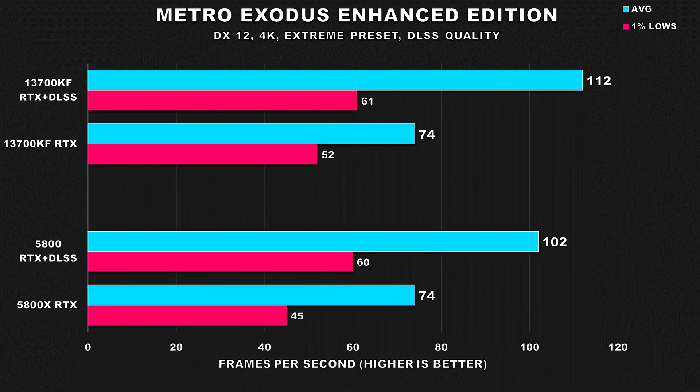Next up is Metro Exodus Enhanced Edition, which has one of the best ray tracing implementations I've ever seen. It took getting an RTX 4090 to make it at least playable at 4K. When using ray tracing, performance is basically the same between both systems, with the 13700KF providing better stable 1% lows. With DLSS, performance improves considerably for both systems, and the 13700KF provides a 10% uplift in average FPS.